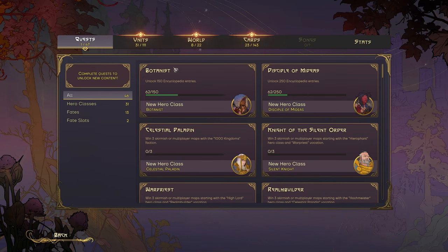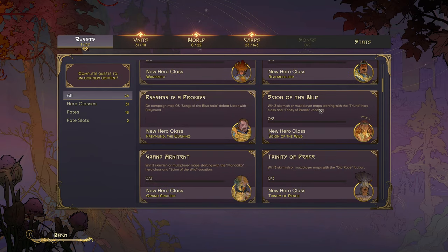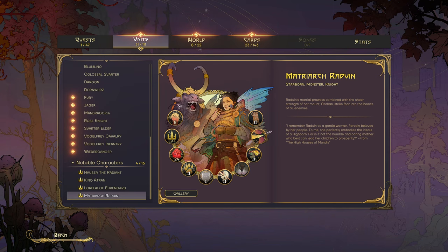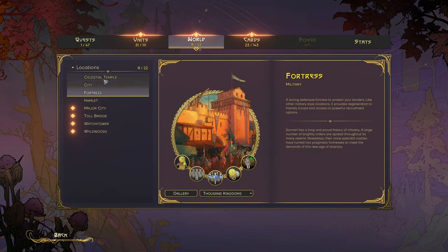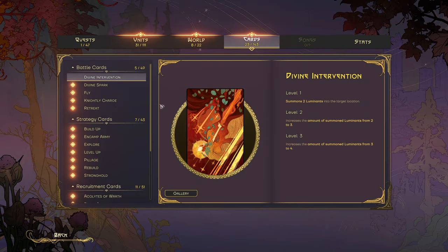This is an addendum to my just-completed video. I didn't realize it, but there are unlocks in the game. I got a new hero class called the Botanist, and as you do things in the game you unlock other classes. There's all of this stuff, and then the encyclopedia is pretty cool — you go through everything, it tells you about things you ran into in the world and how the cards work.